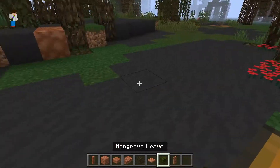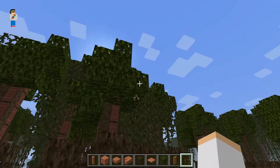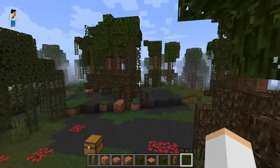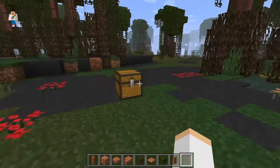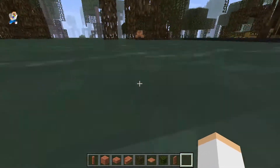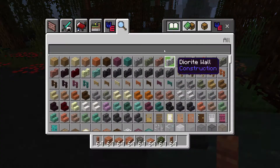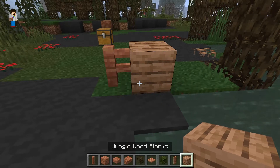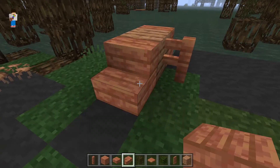Right here in my hand I've got all of the mangrove things, except for the mangrove saplings, which I think are pretty cool how they drop in water and then grow into a mangrove tree. The mangrove things, in my opinion, kind of look like the jungle — sort of, but a bit more orange.